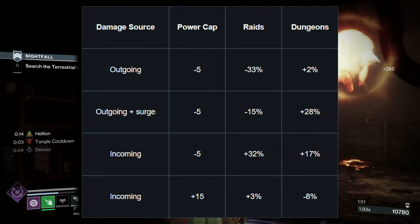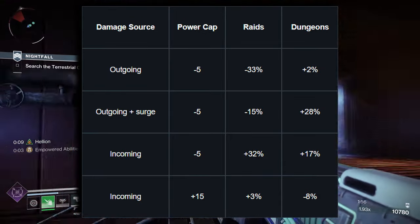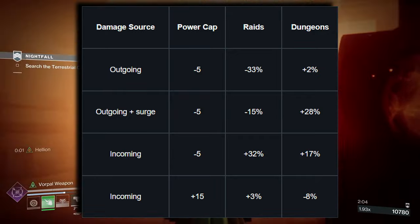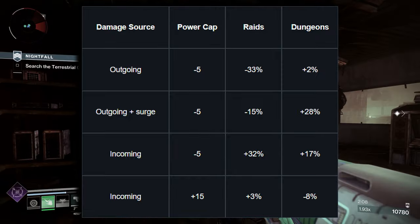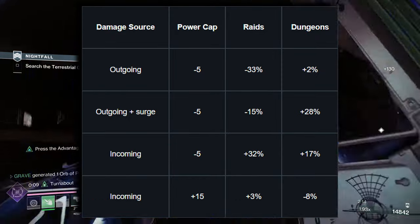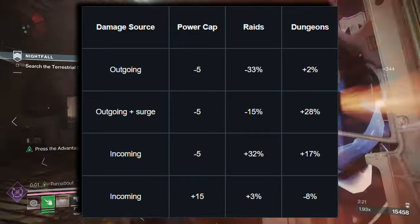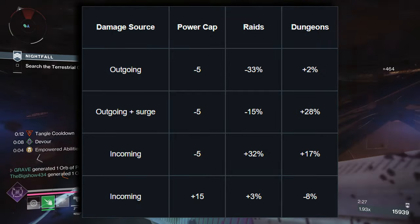This means that players will continue to reduce incoming damage up to plus 15 in standard and plus 10 in advanced. They did give a chart showing the damage source, power cap, and the values for raids and dungeons. Outgoing for raids was negative 33, dungeons plus two. Outgoing plus surge was negative five and negative 15 plus 28. Incoming was negative five, plus 32, plus 17, and also plus 15, plus 3, and negative 8.